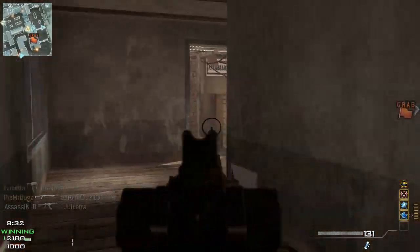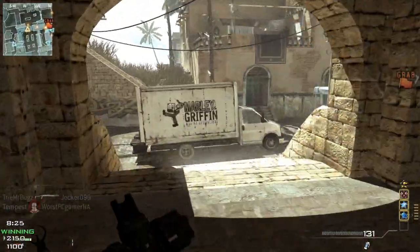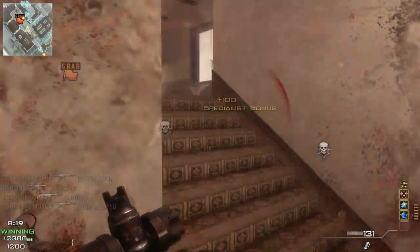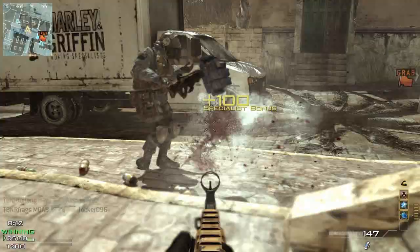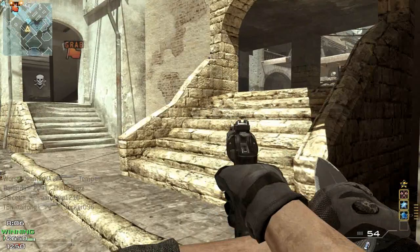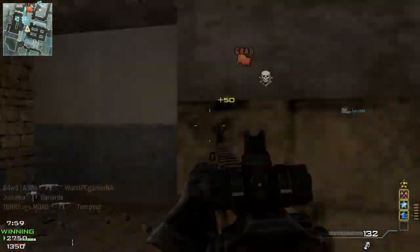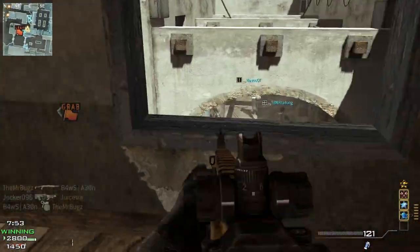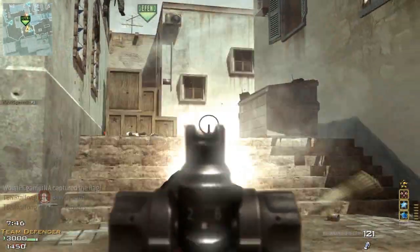Usually I always tell you guys to go with the dual attachment proficiency so you get two attachments, and once you get specialist you get all the bonuses — I'd normally recommend that. However, I don't recommend it with this gun. This silencer lowers the damage and range on this gun way too much for me. I feel like this gun has zero recoil with the kick proficiency, and extended mags just makes for a perfect couple. The gun is awesome without the silencer. I tried it with the silencer, got one kill off of a Moab and died, so I took the stupid silencer off and now I'm just rocking this gun and I really like it.